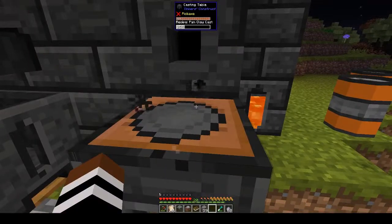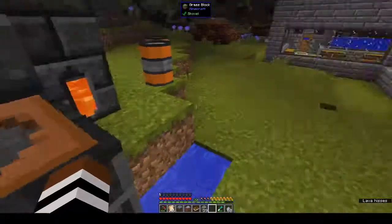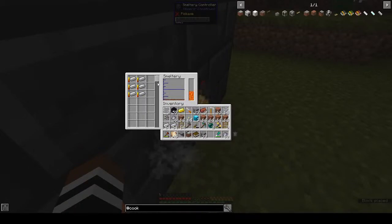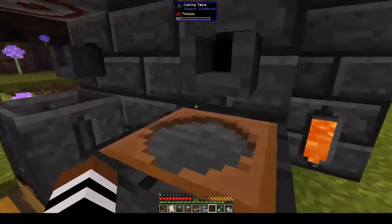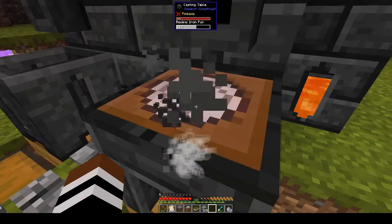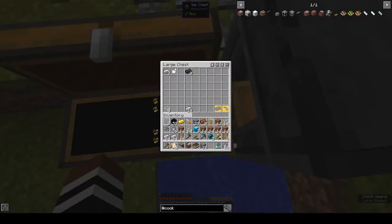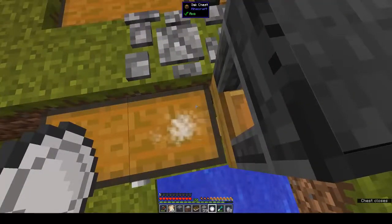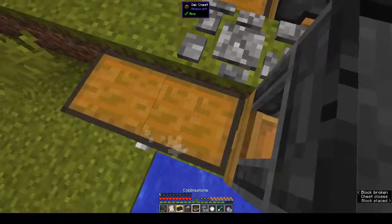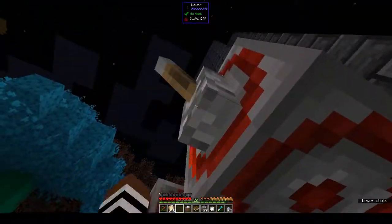Let's pour that out. Let's smelt this now. I wish there was a way to make things smelt faster - I don't know. Can you make a smeltery any hotter than it is? I'm sure one of you wonderful people will let me know. Let's pull out our pan cast - there it is. Let's put back the ingot cast and turn that on and let it do its thing.